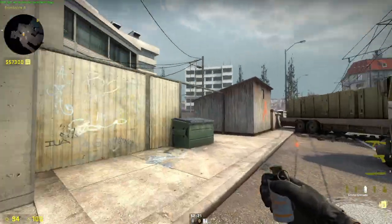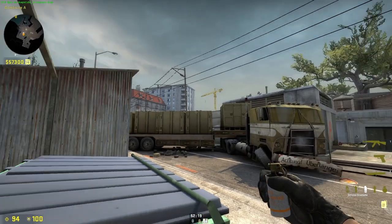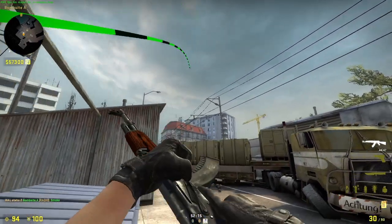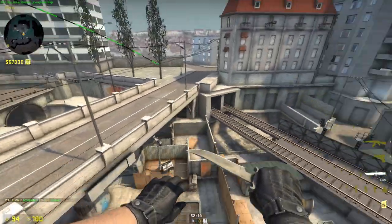This is a CT-sided smoke. You come into this corner, crouch, look at that, and jump throw. This lands at monster.